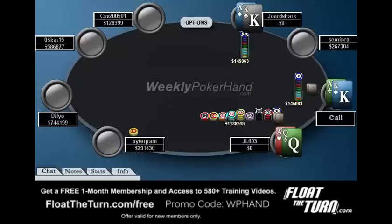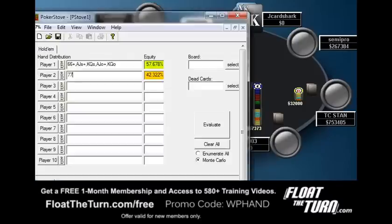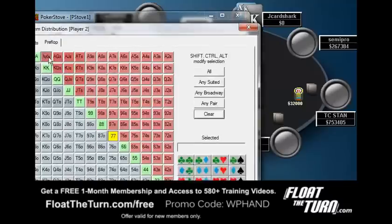But with Ace-King, you just have an easy shove. We're going to get it all in and we're going to be happy most of the time. I actually do shove. And now, to my surprise, TC Stand also calls. Right here, he needs to win about 33% of the time. So let's give the first guy this range, and then my range is going to be Ace-Queen or better, Ace-Jack suited, and pocket eights or better.